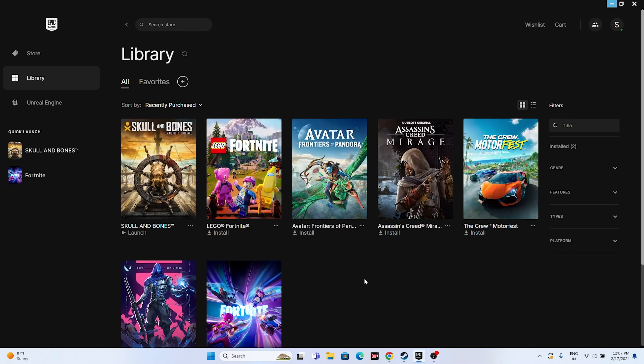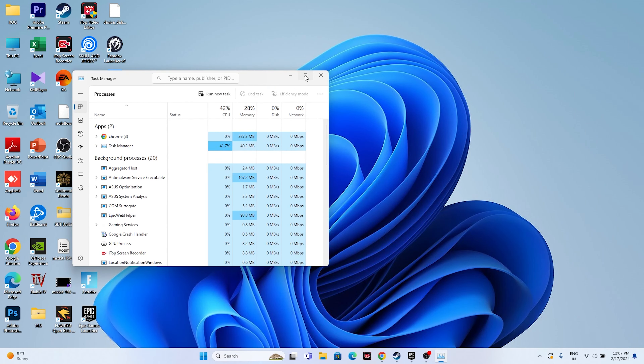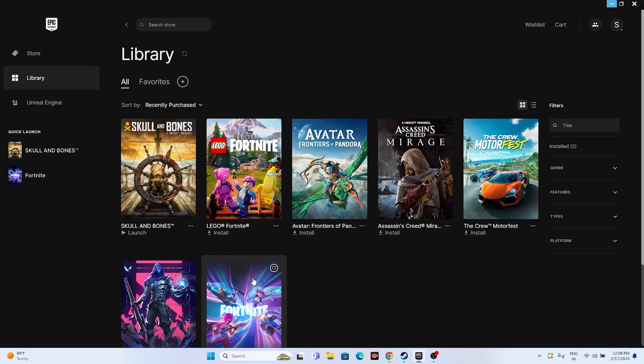Next, close all overlay and background applications. Open Task Manager by right-clicking Start, and check how many apps are running in the background — 56 apps running in the background will utilize performance and cause crashing. Close unwanted things like Discord, RivaTuner, MSI Afterburner, and other unnecessary background processes. Once everything is closed, go back and try launching the game.